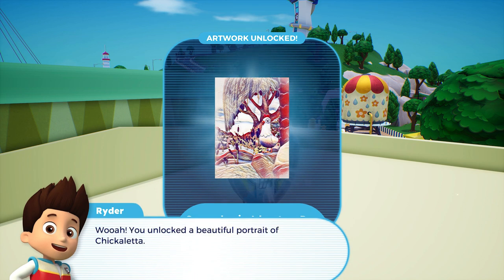Whoa, you unlocked a beautiful portrait of Chikoletta. This one deserves to be displayed at the Chikoletta Art Exhibition. You can find the exhibition on the beach in Adventure Bay.